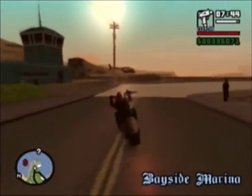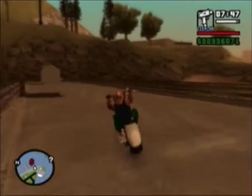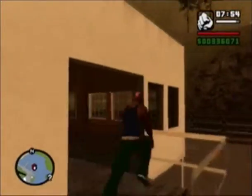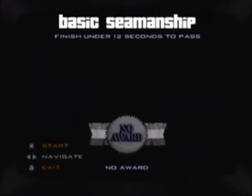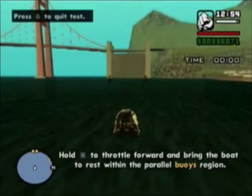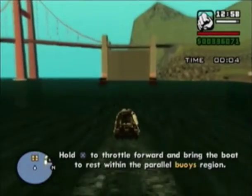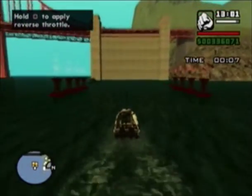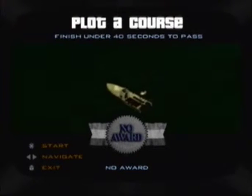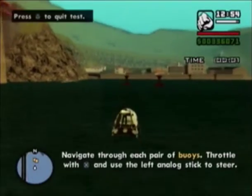Boating school ahoy! Now boating school is not that hard, really — some very easy tests here. I don't think they're that bad, though I think there may be a couple of hard ones. Okay, so 'Basic Seamanship' — this is basically all boating. These are the controls: hold the X button for the throttle and bring the boat to the buoys. Press the square button to reverse. These boats don't have a brake, so now we gotta navigate through these buoys.